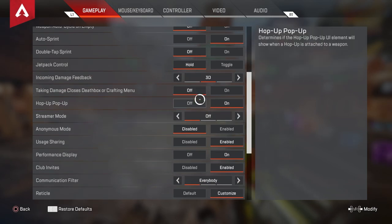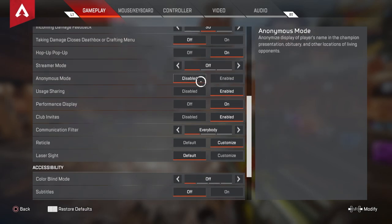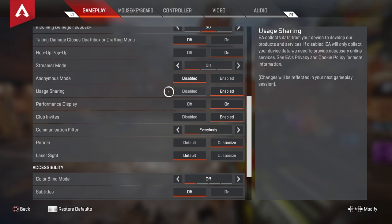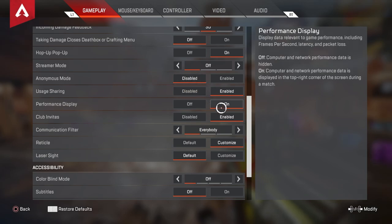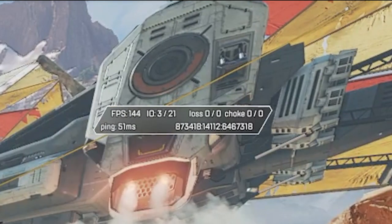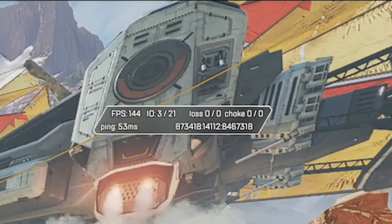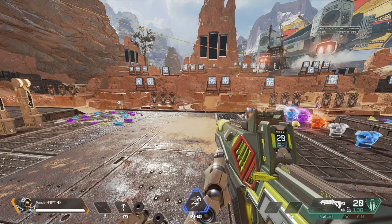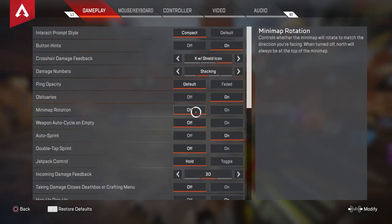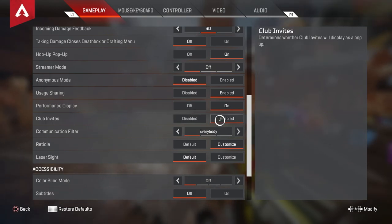Moving on: popups on, streamer mode is your preference, anonymous mode is your preference as well, usage sharing I have enabled. Performance display I have on because I like to see what's going on with my PC — that's in the top right corner. My frames are capped at 144, my ping is at 50, and it tells me if I have any packet loss, choke, or anything like that.